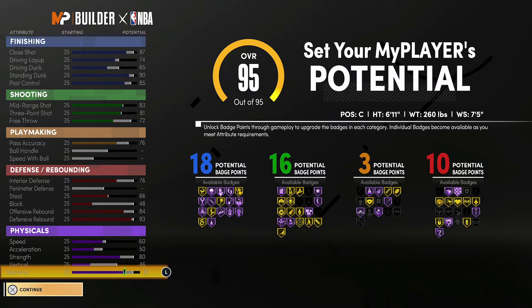At 99 overall, you're going to have a 91 close shot, a 78 driving layup, a 69 driving dunk, a 94 standing dunk, and an 89 post control. For your shooting stats, you're going to have an 87 mid-range shot, an 85 three-point shot, and a 76 free throw. For playmaking, you're going to have an 80 pass accuracy.